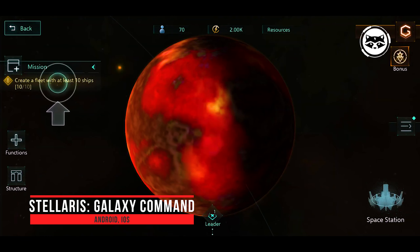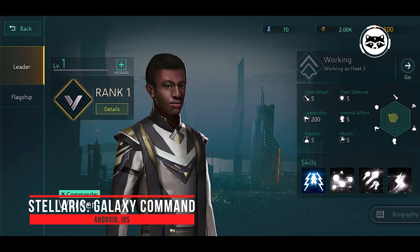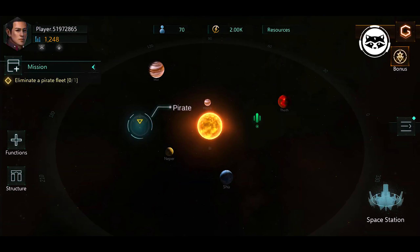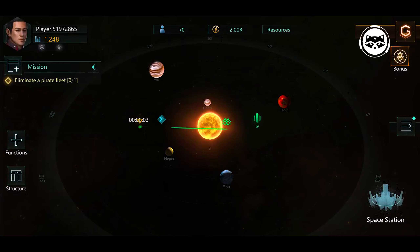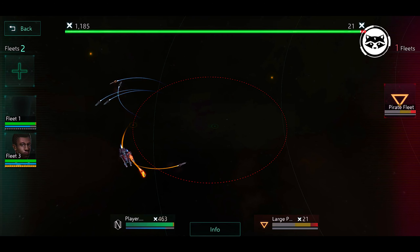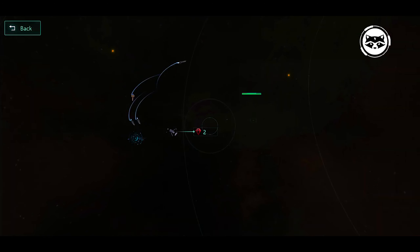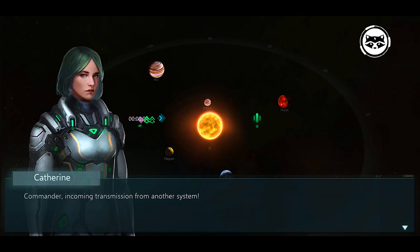Galaxy Command. A popular, albeit rather new, space game for Android released in the summer of 2020. The game is very successful in all respects, rich in tactics and incredibly interesting in its own setting. This is not surprising, because the game was created by the famous company Paradox Interactive, and it is directly related to the popular strategy series Stellaris, which is considered one of the best on the PC.